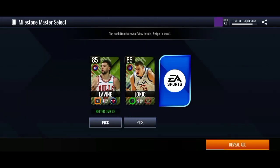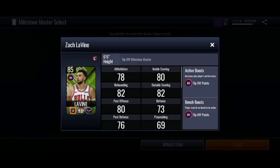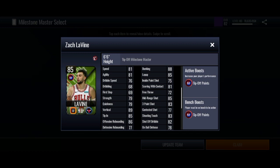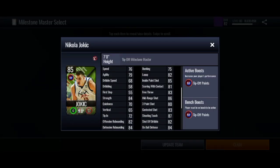We got Zach LaVine, Jokic, and Drew Holiday at the power forward. Let's go over their stats real quick. Zach LaVine: 85 mid-range, 83 three-pointer, solid speed, really good inside stats — 88 dunk, 85 layup. Let me know in the comments if this card has some dunk animations. Jokic has 86 mid-range, 83 three-pointer, not the best speed, but really good inside stats — 85 inside the paint.